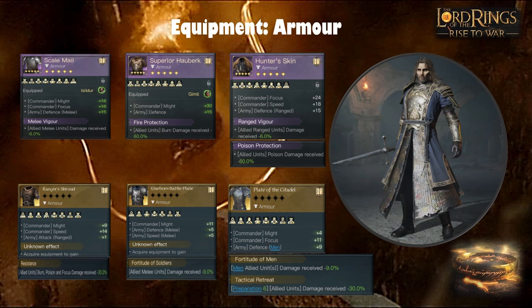For armor, I tend to run the Scale Mail because keeping your frontline alive is critically important. It gives decent Might, good Focus for damage mitigation, and good defense for your frontline. The sub-skill Melee Vigor gives damage received minus 6% when maxed. The Superior Hall Book is great against the Witch King, but I don't like building commanders around countering just one specific opponent, though it does have good Might, Defense, Fire Protection and Melee Vigor.